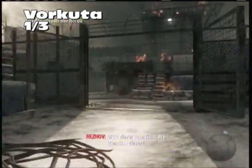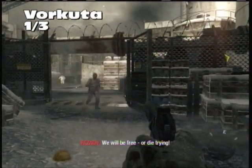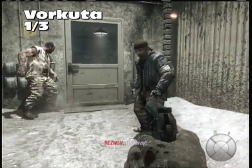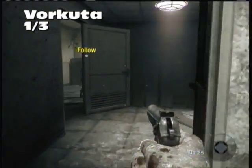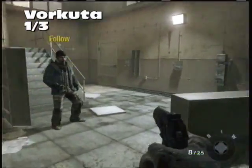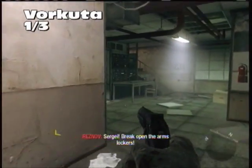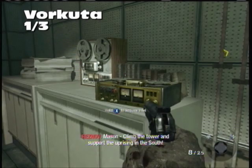Now it's Vorkuta. Your allied Russian buddies have blown up the MG Tower. Speed up a little bit here, move into this building, and make your way up to the second story. On the table there's our first Intel for the level. A lot of these Intels, I found, were on tables or desks.